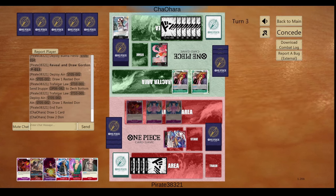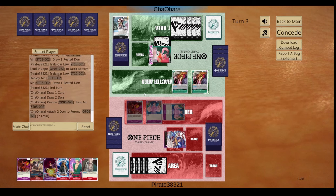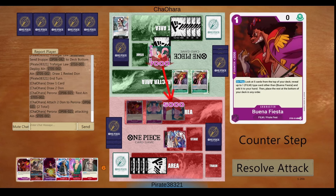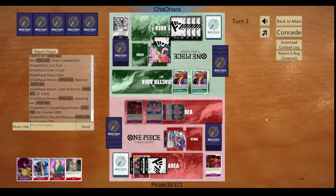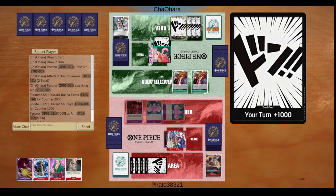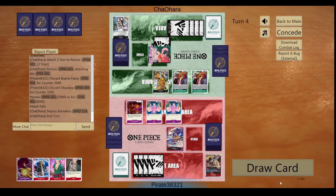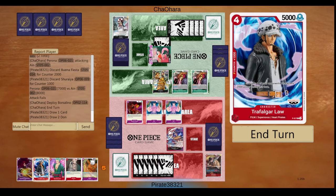This just goes to show that Promo Law does not have much value against this matchup. But you guys will still see how I use him, which is why this replay is still good. Here I decide to defend — I take away Shirai. Shirai does not have that much value here, because although they do like to swing with the leader, they can just rest Shirai and take him away right away.